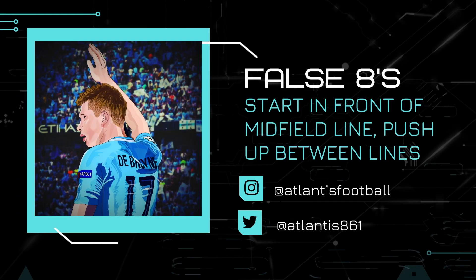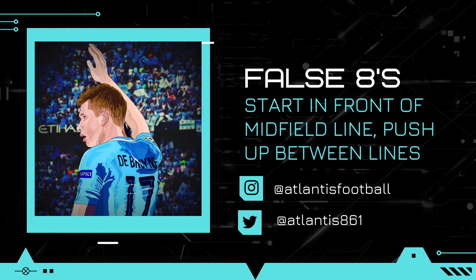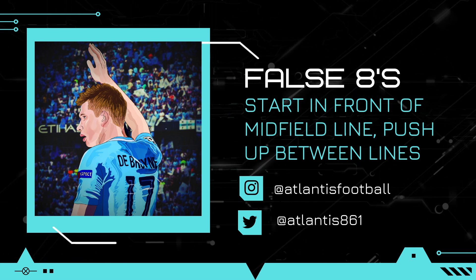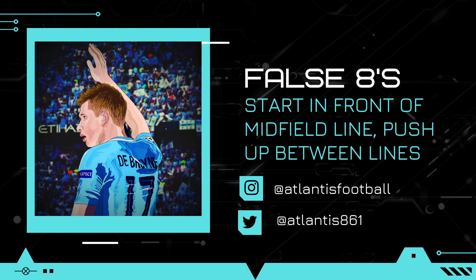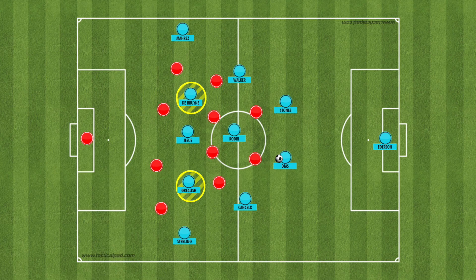The double false eight is not one but two false eights. A false eight isn't really a formal term, but it has been used to describe the role of central midfielders in Guardiola's traditional 4-3-3s, who push up high between the lines of the opposition system, rather than playing as eights who naturally sit in front of the midfield line — hence why they are referred to as false eights. If Guardiola were to use Rodri as a deep single pivot in midfield with Grealish and De Bruyne ahead, he could move to a 2-3-5 shape in possession — his preferred possession shape — using the inverted fullbacks as defensive security, allowing both De Bruyne and Grealish to operate in the half space, with a false nine between them and two wide attackers holding the width.